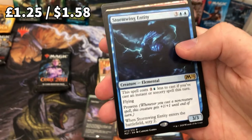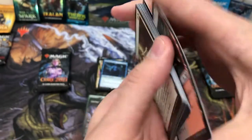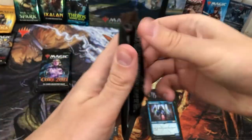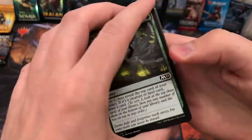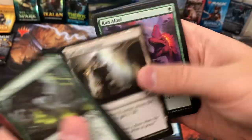Stormwing Entity — cool card but not a mythic. The prowess mechanic returning is pretty good. My pile of commons is now almost toppling over. Four to go — and this is the one, let's get Teferi!